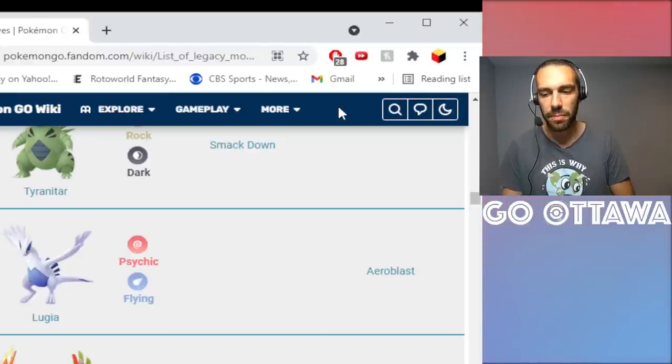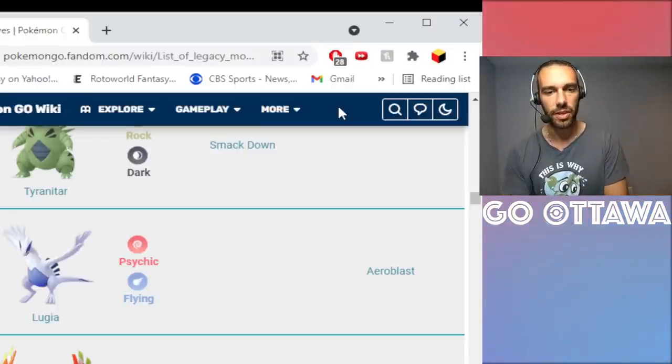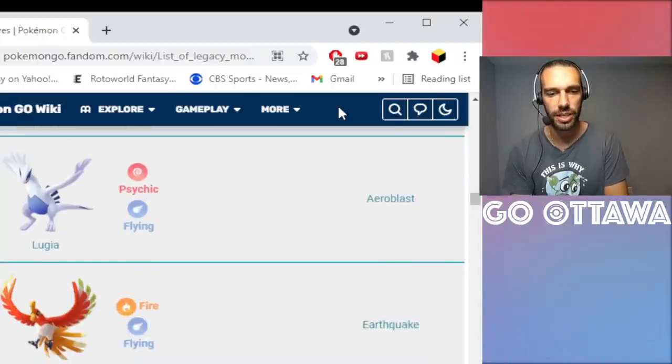Aeroblast on Lugia — it's one of those moves that comes back. Mewtwo Psystrike comes back a lot, and Lugia Aeroblast is back for a second time. I expect legacy moves to return multiple times. You could probably trade for this one, so I'm not sure it's worth an Elite TM — I know a ton of people will have Aeroblast Lugia. Same with Mewtwo Psystrike: if you have a Hundo and don't want to trade and hope for the best, then use the Elite TM. But there are other options through trading.